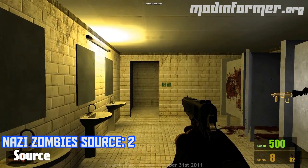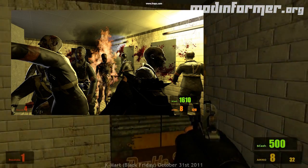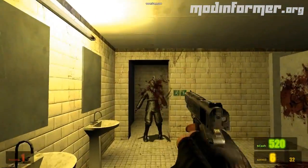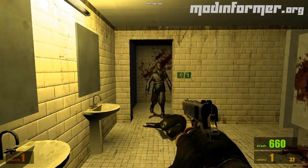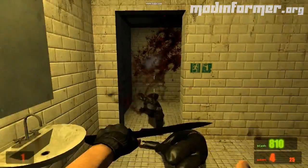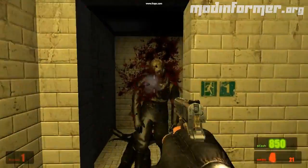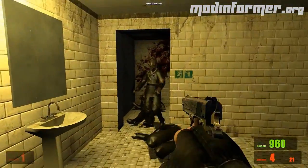Nazi Zombie Source 2 is back this week with an edition of the Napalm Zombie. The Napalm Zombie is similar to the Creeper in Minecraft — it will follow you throughout the map and eventually explodes, leaving a trail of napalm. On the 23rd, they released a gameplay video of their new map Bathroom, which is actually based on a Kmart bathroom. Their update also includes images of the map Blackout and a work-in-progress list for the team.